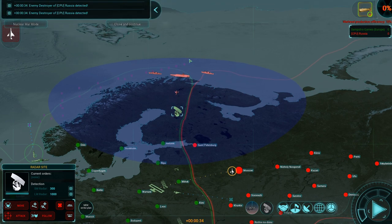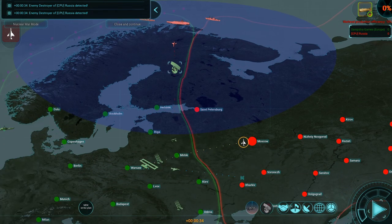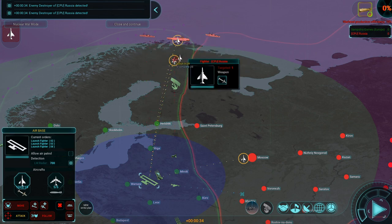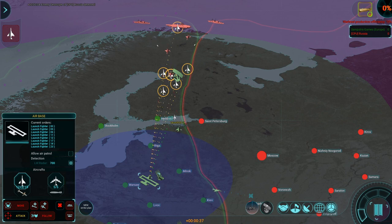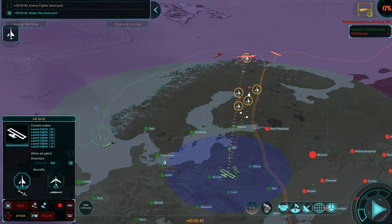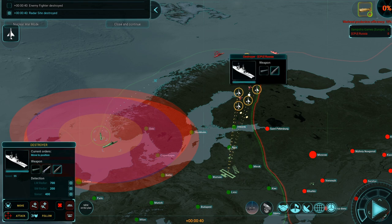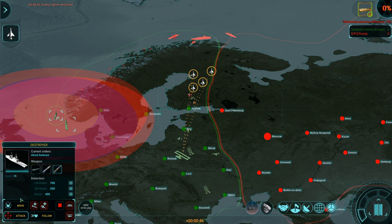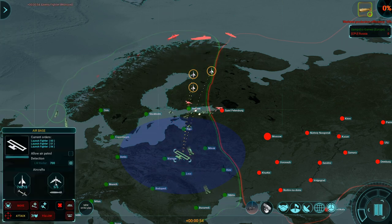We can see an enemy fighter, plus a carrier, a destroyer, and two destroyers. We're going to take our airbase fighters and send them to shoot the enemy fighters first so they don't destroy our radar. Our fighter is flying in — they're shooting at our radar, which isn't great. That radar got destroyed. That's okay. We're grabbing our ships and telling them to attack the enemy destroyer. We're turning time back on slowly and placing our second radar down at the bottom.